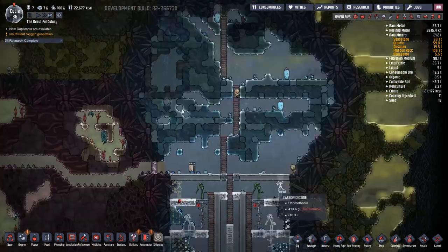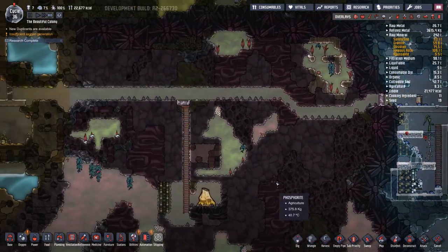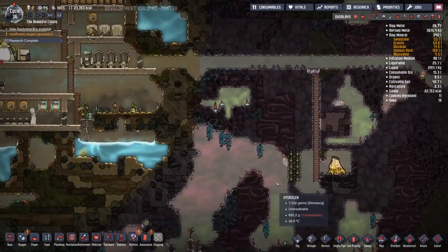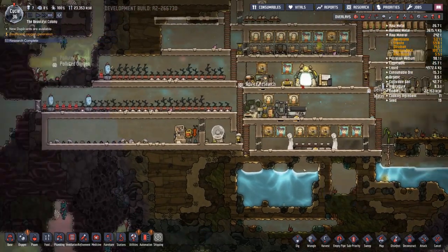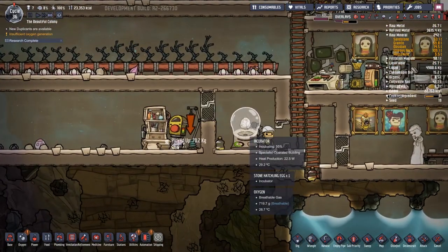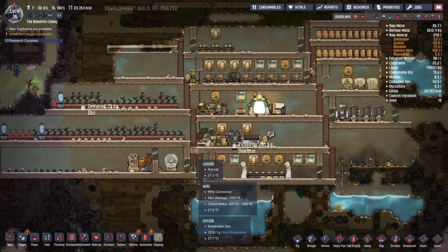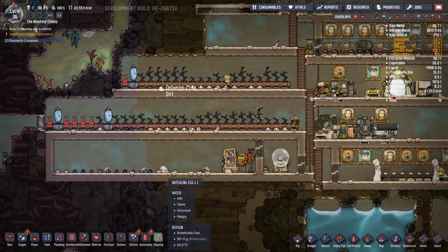This is so cool — we got a hydrogen vent! We've done a lot today. Super pumped. We did the weasel ward cooling, we got the gold volcano, we've got our first stone hatchling. 55% — it might get there. And we're at 23 food. Which is great.